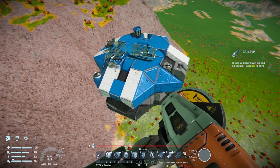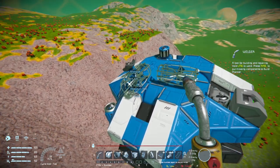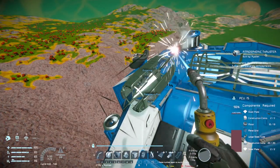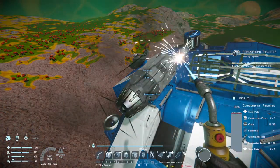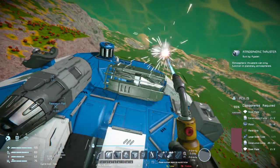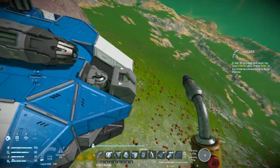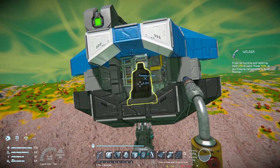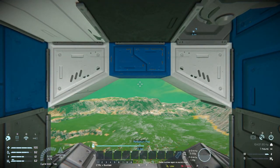Alright, let's weld these up and get flying. Come around to the front again, get your seat in front of you, and sit back down.